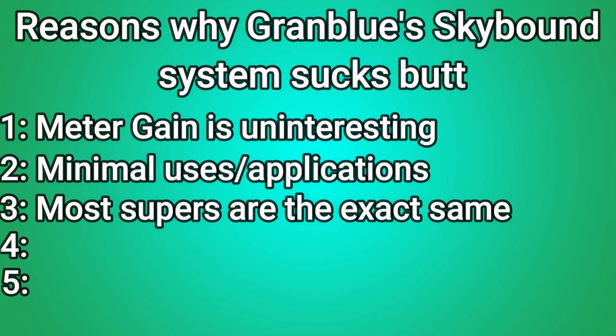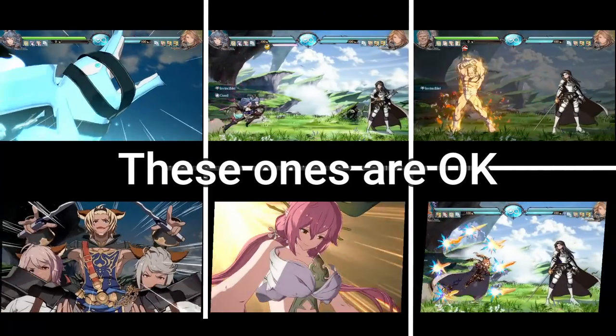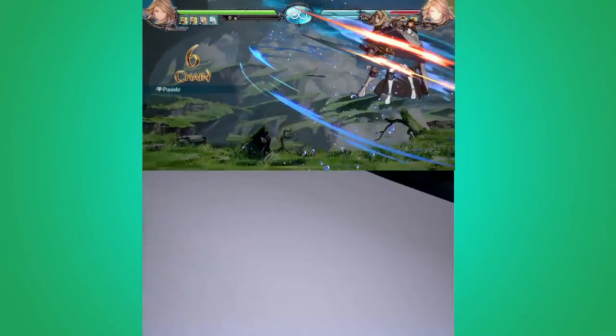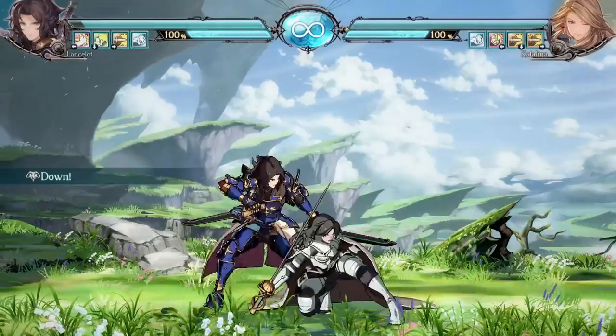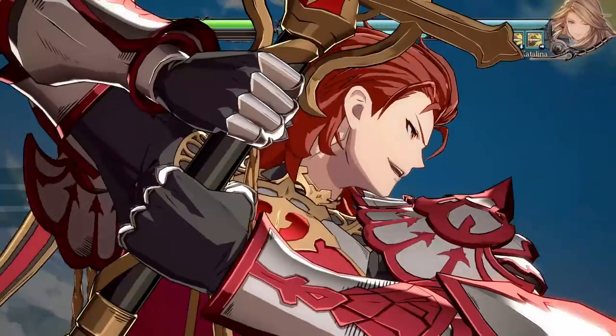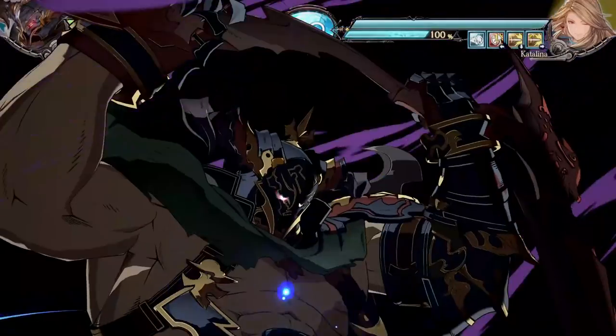Third is the uniqueness of the supers. Aside from a few exceptions, both your character's Skybound and Super Skybound Arts are simply high-damage reversal supers. This means that pretty much every single super in the game fills the exact same purpose, which is just to do more damage or to reverse the flow of an engagement.